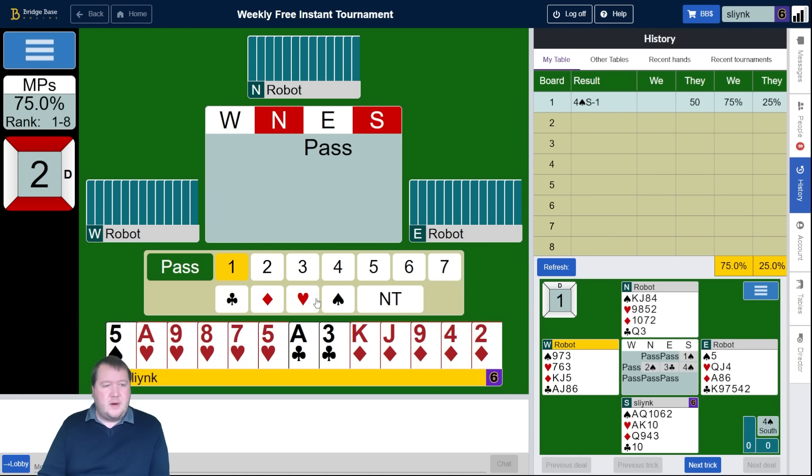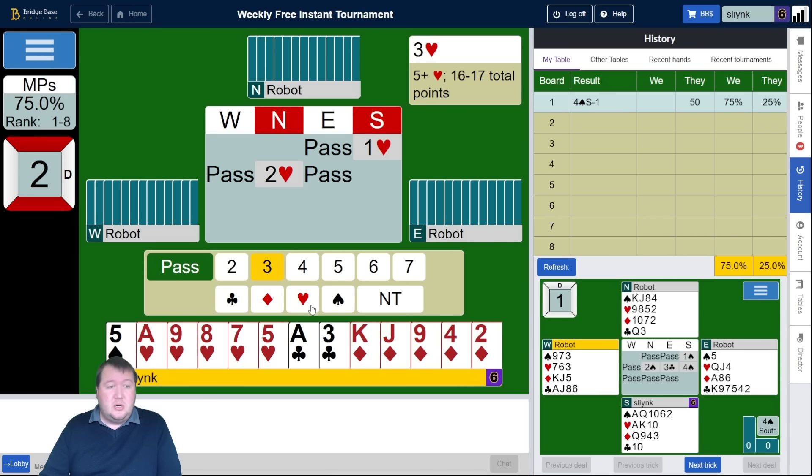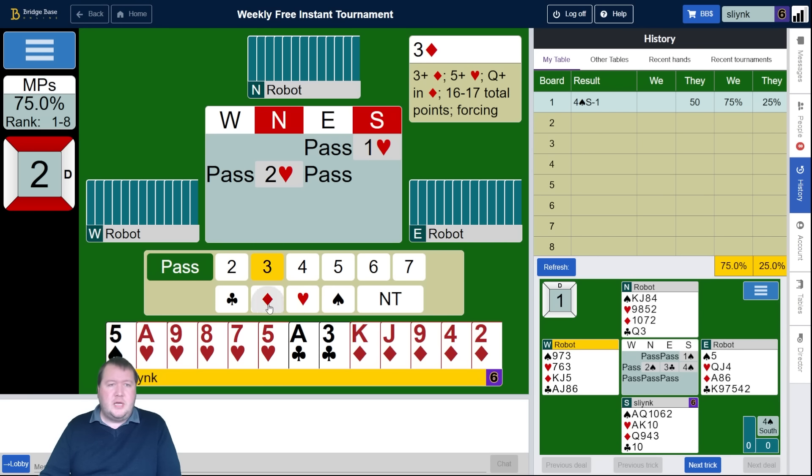Board number two. 5-5 in the reds — nice hand. One heart, two hearts. Am I interested in game? Let's say king-queen-third of hearts and the queen of diamonds — that looks like 10 tricks to me, losing a spade, a club, and the ace of diamonds. I could bid three diamonds as a long suit trial, or I could show two spades to show a spade shortage. I could show this hand as hearts and diamonds, which I think I'll do. I'll just go the three diamond route.